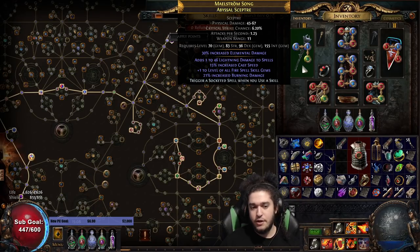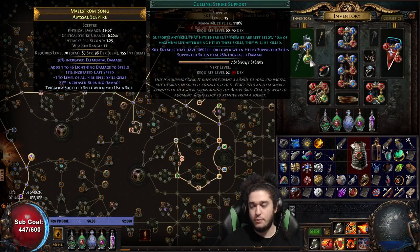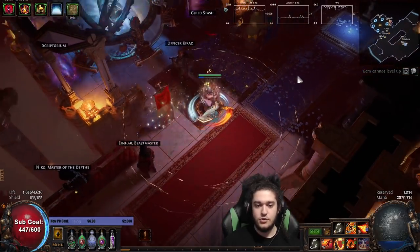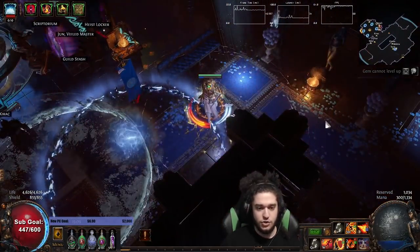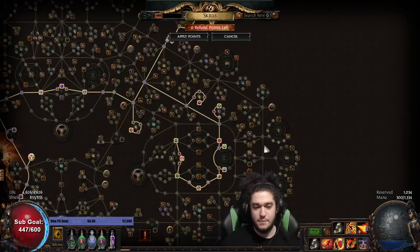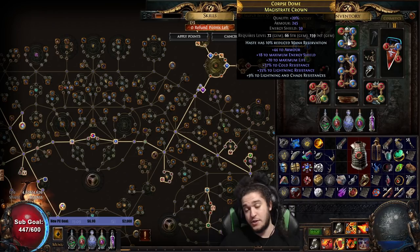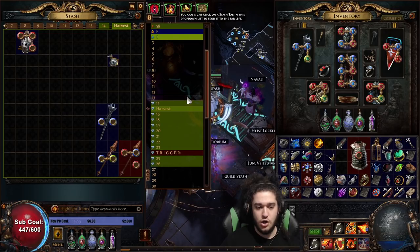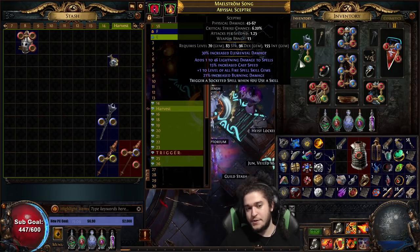I ended up farming Betrayal to get the Trigger weapon. So I've got Trigger here, which is automatically casting Frost Shield, Orb of Storms, and the Culling Strike linked to Orb of Storms. Whenever you cast a skill it cycles through those two, so Shield Charge triggers Frost Shield, then Shield Charge again triggers Orb of Storms - keeping up Elemental Equilibrium and Elemental Overload. Very nice addition. For the Helmet, I explained that the Elder Helm is something I want to craft with Harvest. Right now it only has cast speed, a tiny bit of Burn Damage, plus one Fire, and Trigger - so there's a lot more damage potential there.